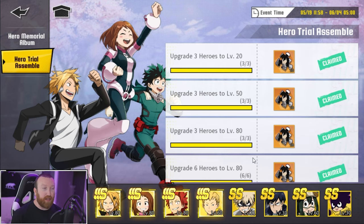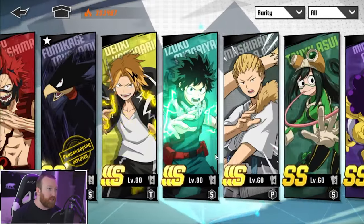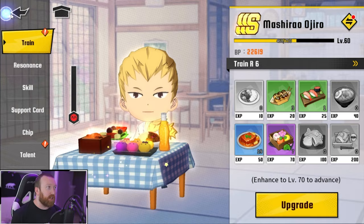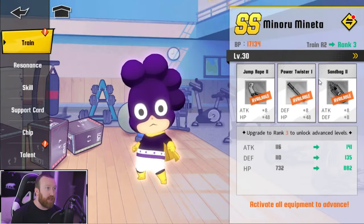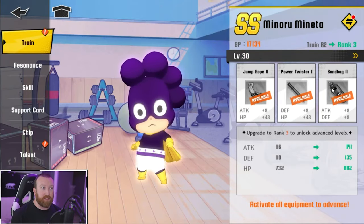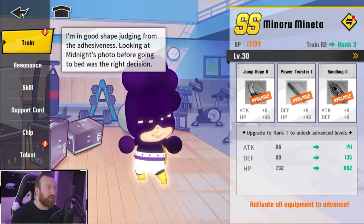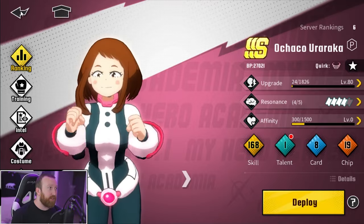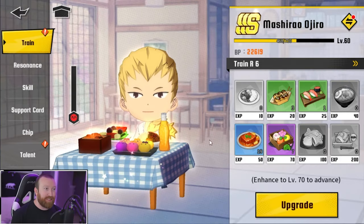You cannot use All Might as one of your level 80s. Getting to level 80 is extremely difficult — not only do you have to level up your heroes using the resources in the game, but you're going to be locked behind a food gate. You'll need jump ropes, sandbags, all those things, which take energy to farm. But the biggest issue slowing me down was honestly having enough food. For example, it takes a ridiculous amount of food to go from level 60 to 70.